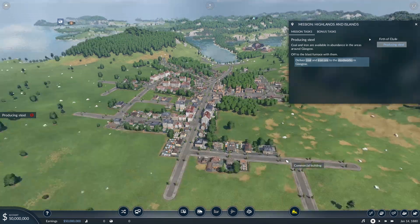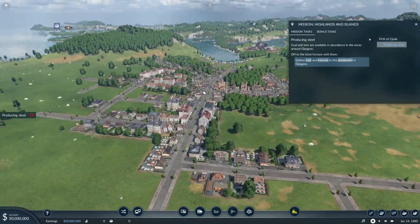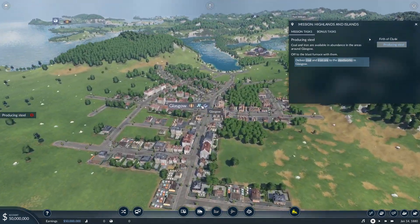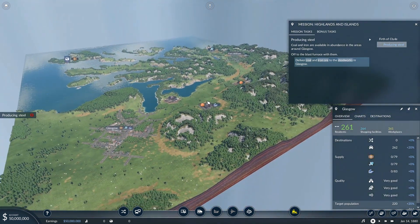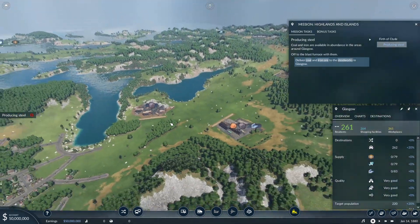Coal and iron are available in abundance in the areas around Glasgow. The objective is to deliver coal and iron ore to the steelworks in Glasgow. I've never seen industry within a city before — wait, no, they want the steel delivered. I was going to say I never saw industry within a city.